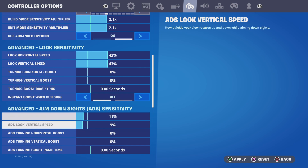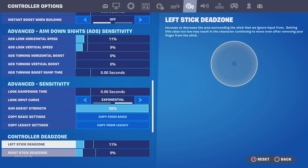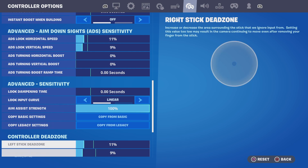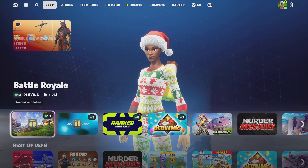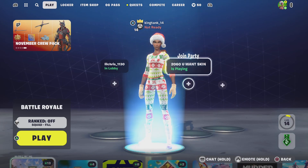Use 11 and 9. And then you play linear, you go linear, and 6 and 9 for the dead zones. And you have the best controller settings.